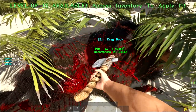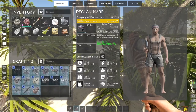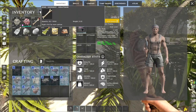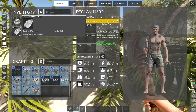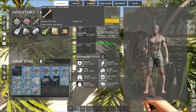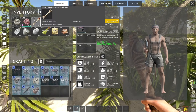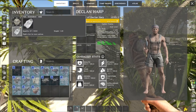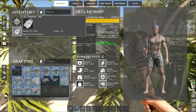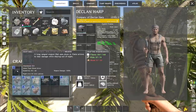I wonder if fur and hide are the same thing. In this game resources have type icons — for example, the bone icon looks like chitin from Ark. Fur has the same hide icon, so: fur = hide resource, bone = keratin resource. I might find leather later that also counts as hide. With this I should be able to make the bow. I need more wood first though.